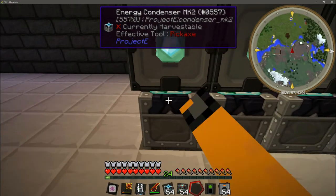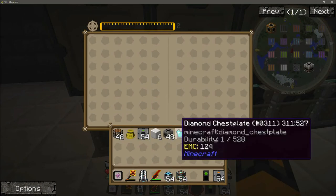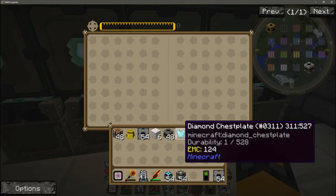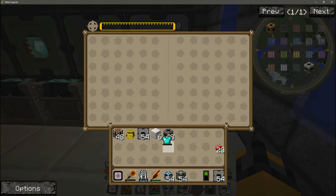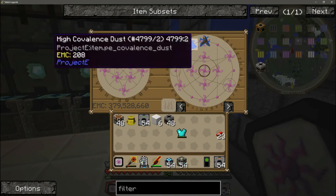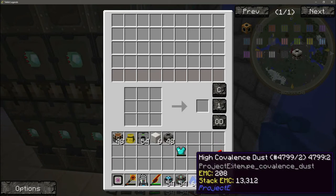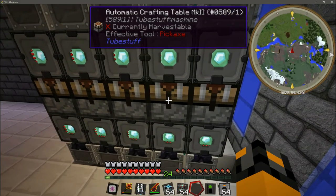Now we're going to go to the energy condenser MK2s on the bottom and put our damaged diamond chest plate in the top left. The difference between an MK1 and an MK2 energy condenser is that the MK2 has two separate inventories — one is input and one is output, and that's very important for this. So we're going to go to each of these bottom condensers, put in our damaged chest piece. Then we're going to need high covalescence dust. We're going to go to the automatic crafting tables and fill every slot in the table with the high covalescence dust except one, then put in our damaged chest plate — do the same thing for the rest of these.